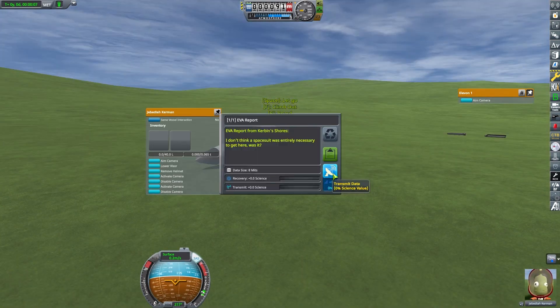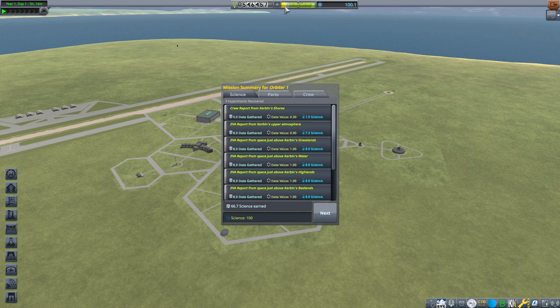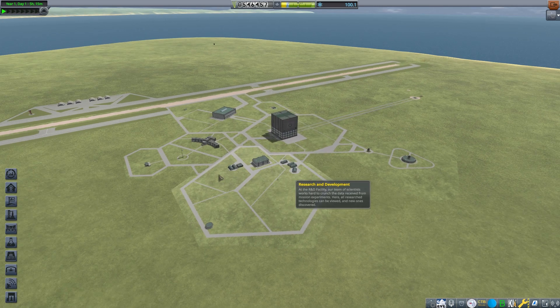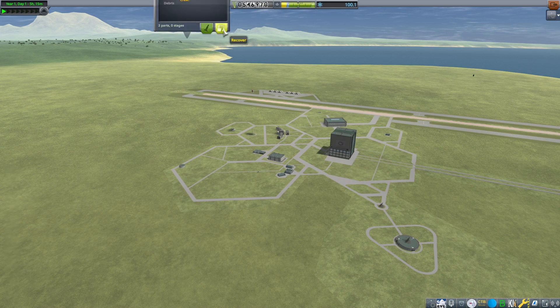Jeb saved the cockpit — and that's where all the science is. Good job, Jeb! I didn't think we were going to save it, but apparently we did. That's why we have Jeb on our program. We at least get the science points and fulfilled the contract. We can also recover some of this debris, which will get science points from recovering parts from going to orbit.